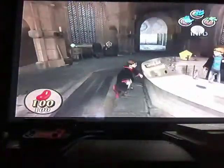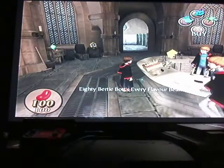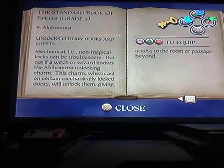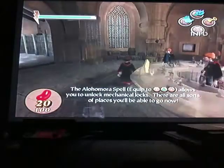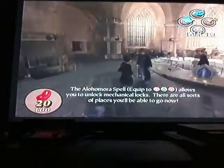Here it is - the Alohomora spellbook. Look at the price - that's ridiculous but you know what, I'm buying it. Bought it. How many beans have I got left? 20 beans.